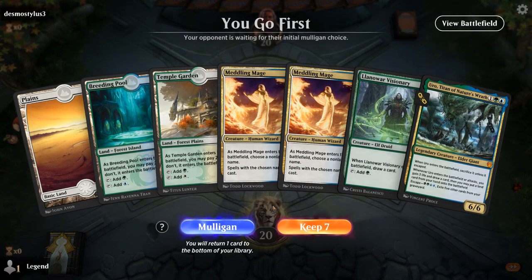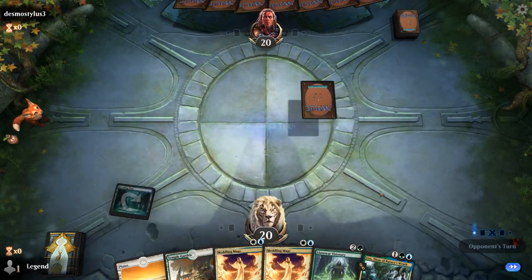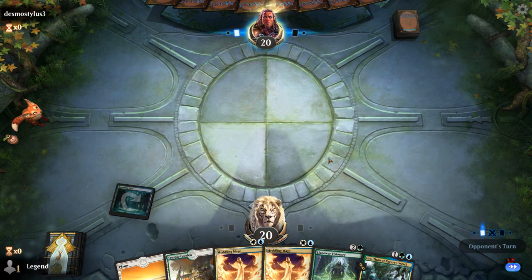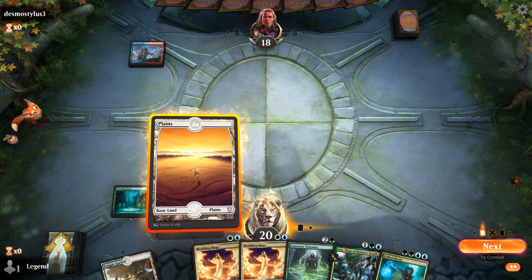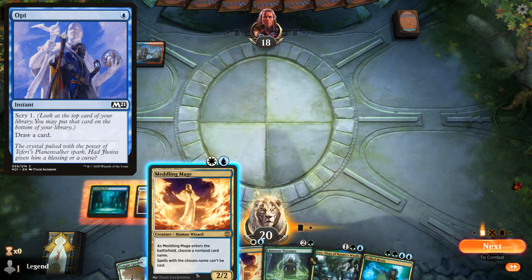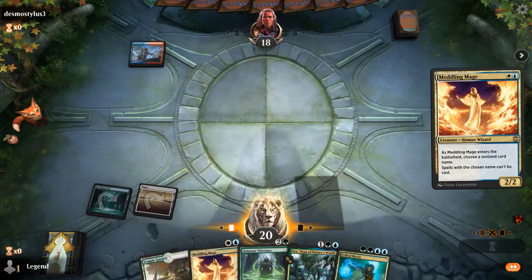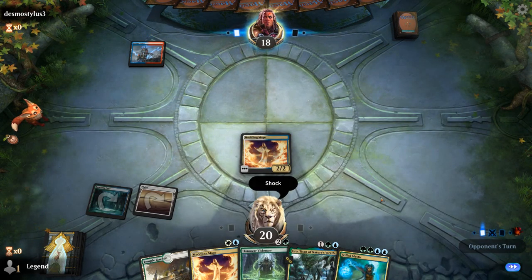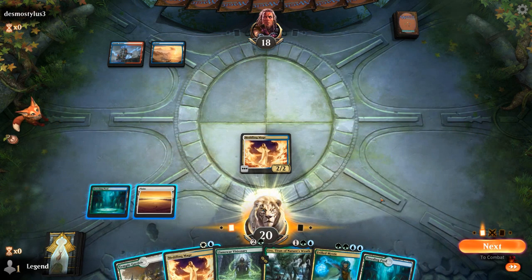We're on the play with double Meddling Mage, which may or may not be good in the matchup. The follow-ups of Visionary and Uro are pretty decent so I'll keep. The hope is that my opponent gives me some information with their turn-one play. You can usually tell by the first land what type of deck your opponent is playing — and there we see Steam Vents untapped, so Opt and Shock are the likely scenarios. I'll name Shock because it's the card I care about most — it can take out my Frilled Mystic or Visionary. My opponent didn't do anything end of turn, which likely means they do have Shock in hand instead of Opt.